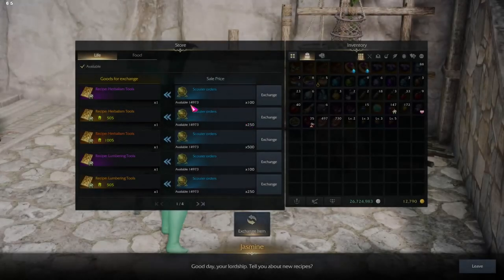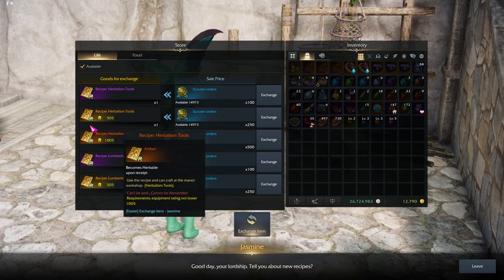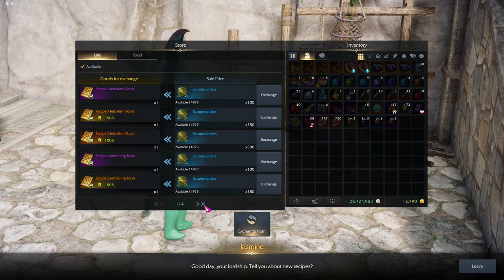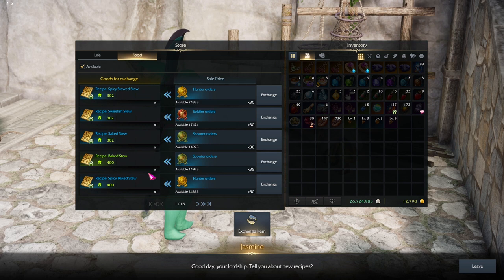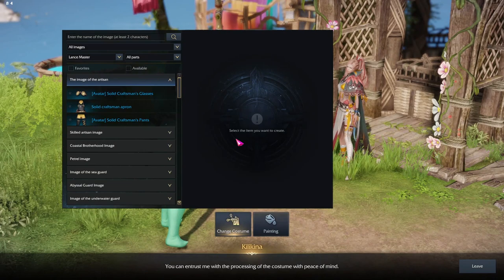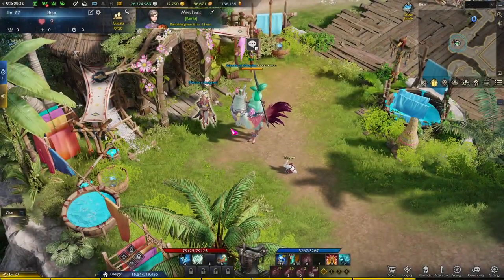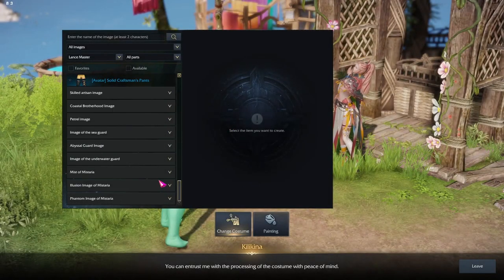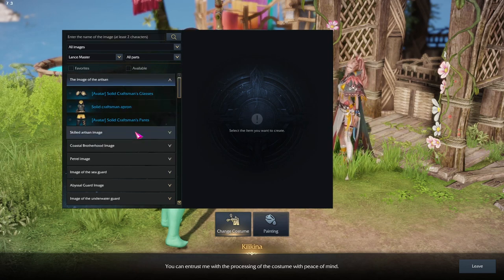And the NPC right next to them sells recipes for different things like life skill tools and also food recipes. Obviously this isn't all of the recipes — there are other recipes scattered around the world outside of the estate, which you will have to find. And on the north side of your estate, you have the fashion designer. This is for dyeing as well as transmogging, which is already in town, but it is also here.